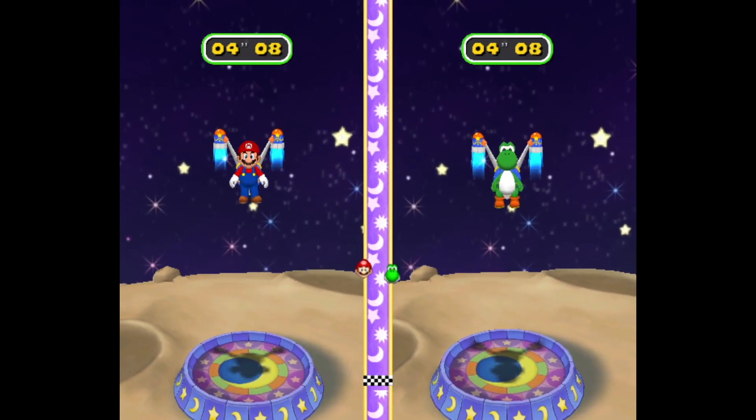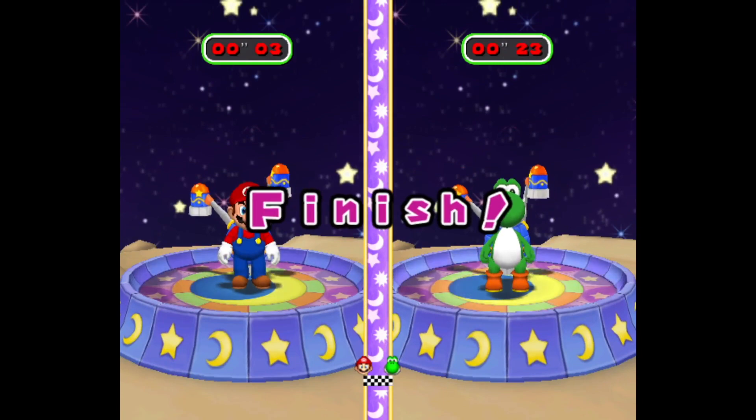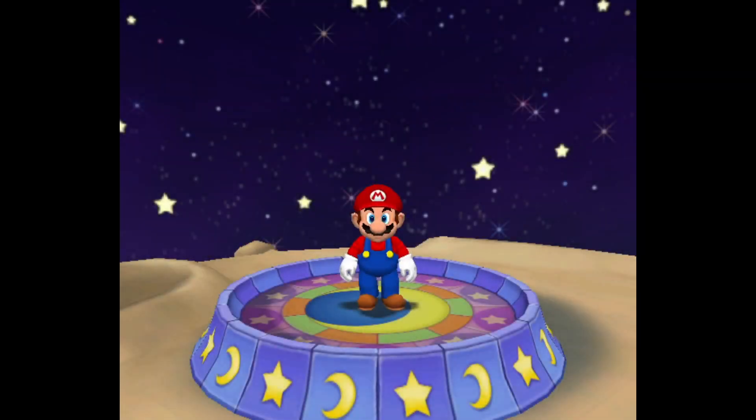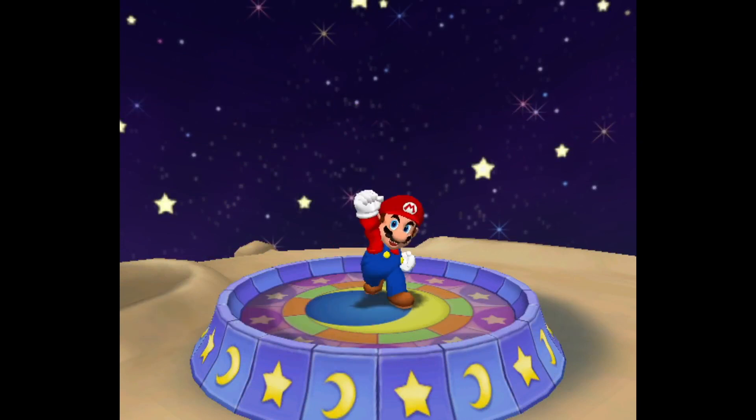Basically you're both trying to land your spaceship as close to zero as you can, and whoever gets closer to that time wins. So it's a pretty simple one and one that doesn't take that long to play, but that's okay for a dual minigame, and it's still pretty enjoyable to play.